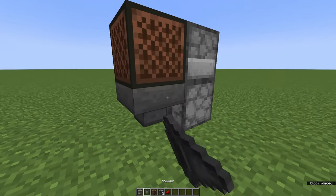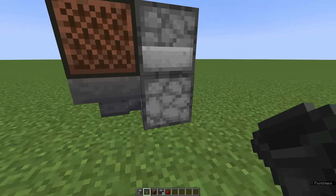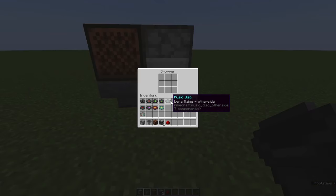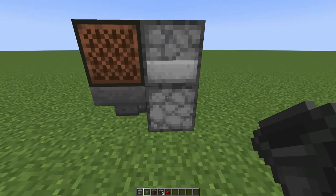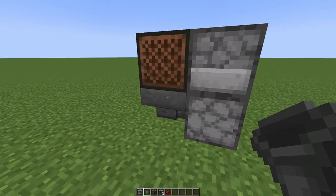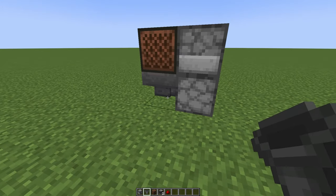And then you need a hopper underneath the jukebox so the discs will go back into the loop after they are done being played. If you use every single music disc as of 1.21, it'll fill up both droppers and one disc will go into the hopper there. So that is 19 music discs.